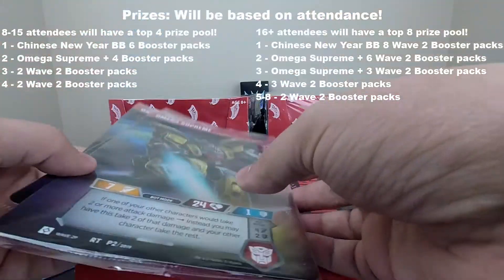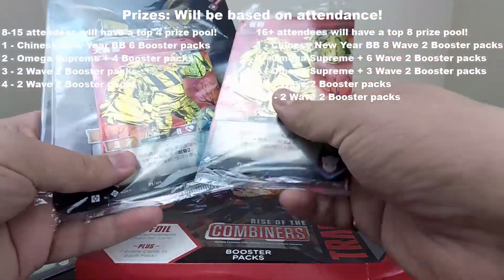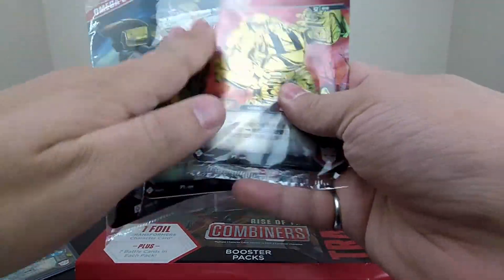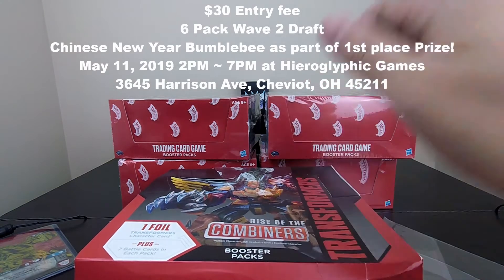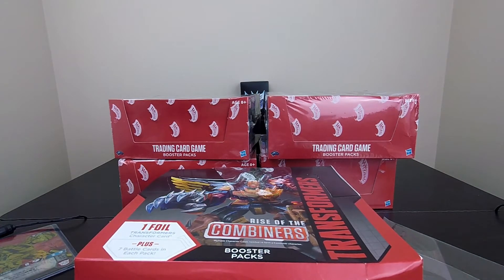The shop will also have extra Omega Supremes and Bumblebees besides what we're giving away as prizes — if you're more of a money man than a skill man, you can buy your way into glory. Again, announcing: May 11th, 2019 at 2 p.m. we will be starting a six-pack draft.